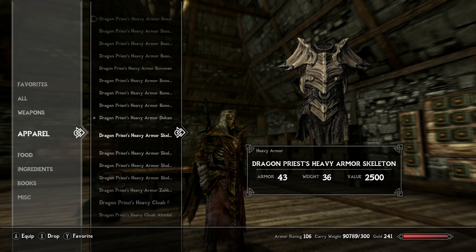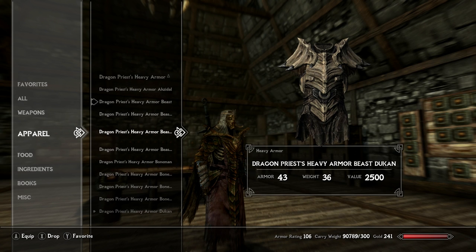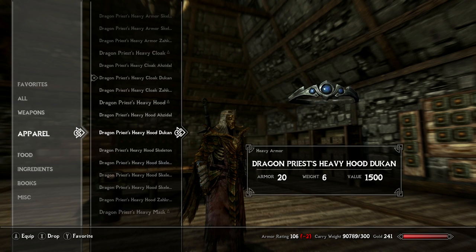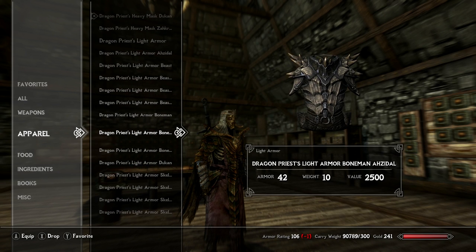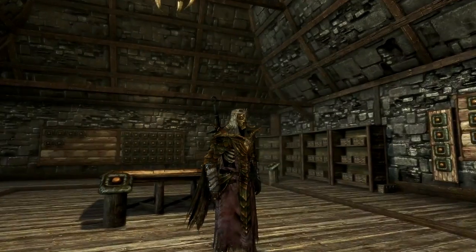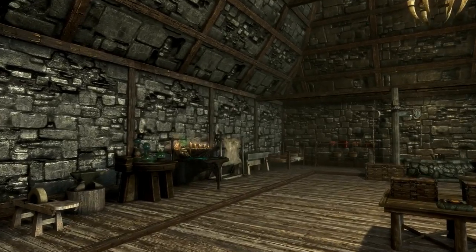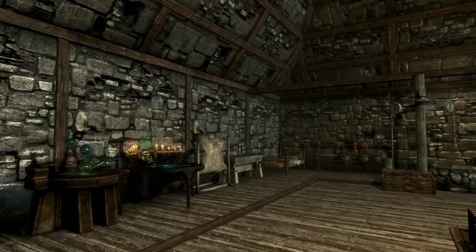Each of the armors share the same armor value, weight, and gold value. There is a heavy armor version and a light armor version. The light armor barely changes the statistics, so it's nice for those of you that want to wear light armor and get the perks for that — or if you prefer heavy armor, you can absolutely do that too.